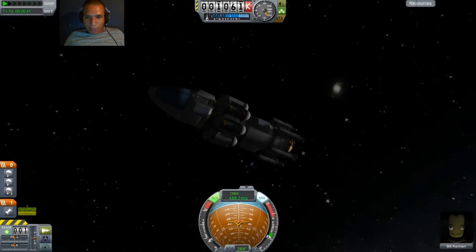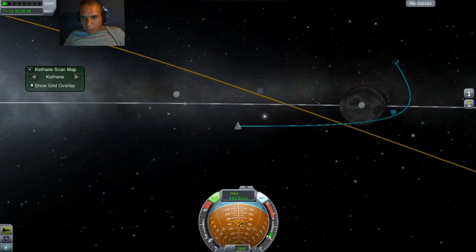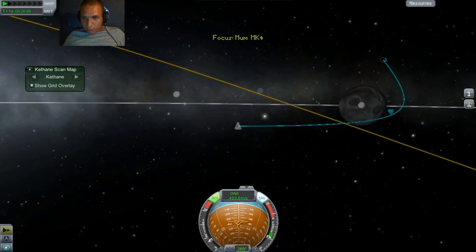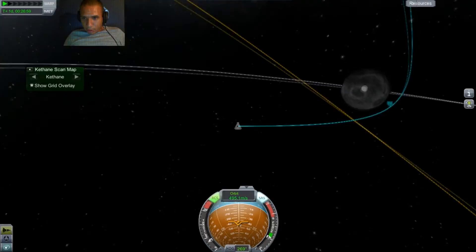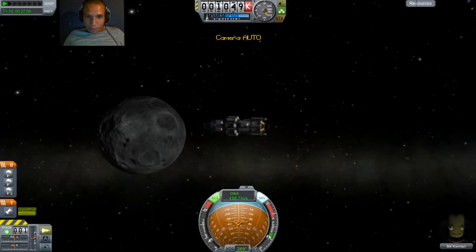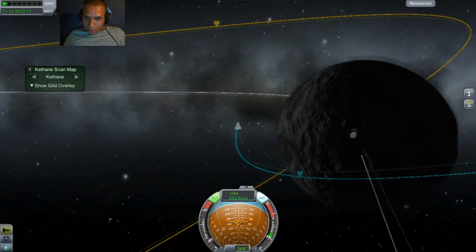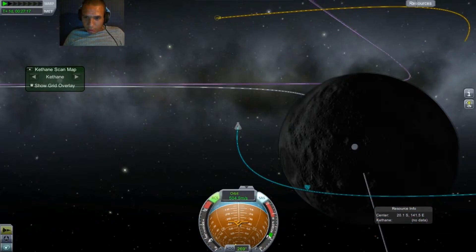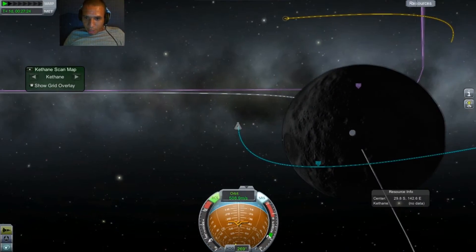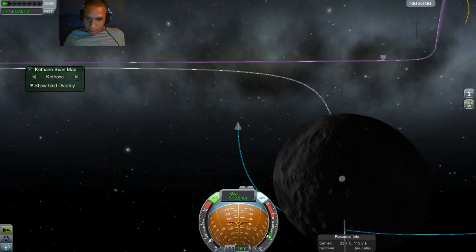I'm wondering why I'm speeding up — see my meters per second. It's wrapping around so I'm not too worried about it as long as it keeps doing what it needs to do. It's going to be a nice landing. I'm excited — I've never landed on the Mun without computers. I want to land in that crater right there. Perfect.